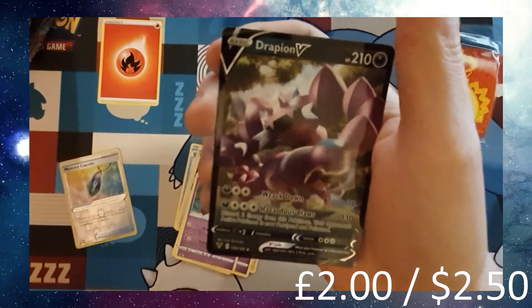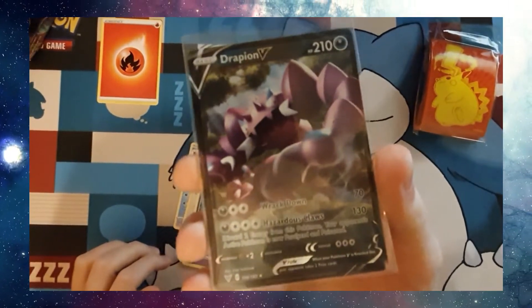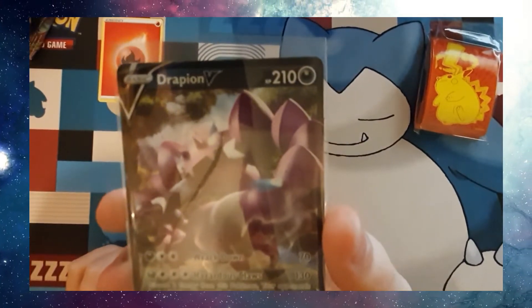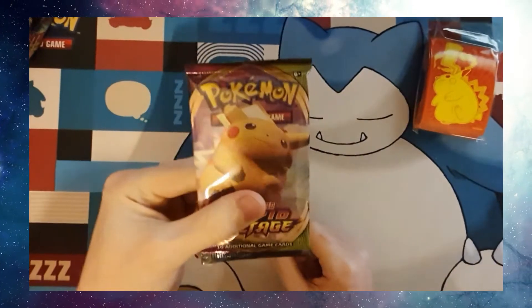I'll take it. Drapion's just a bit of a weird looking one, isn't he? His arms are ears — or his ears are arms. Next pack, Pikachu. Hope to see a Pikachu inside.